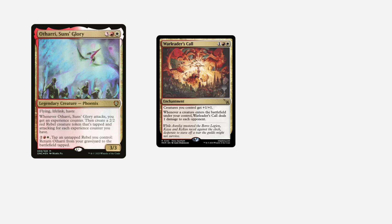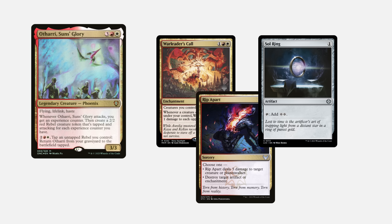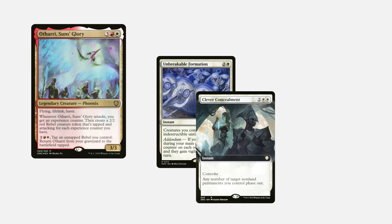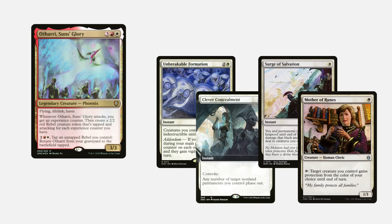I have plenty of token payoffs, plenty of removal and interaction, and plenty of ramp. But the thing I run the most of is protection — giving Othari indestructible, phasing out all my creatures, giving Othari hexproof or protection from a certain removal spell. All of these cards allow me to keep Othari on the battlefield as long as I possibly can.